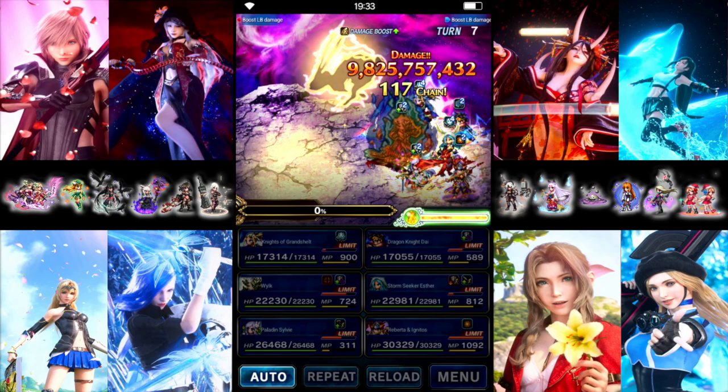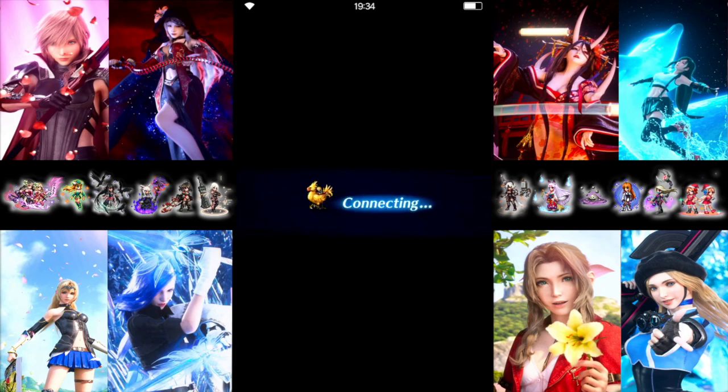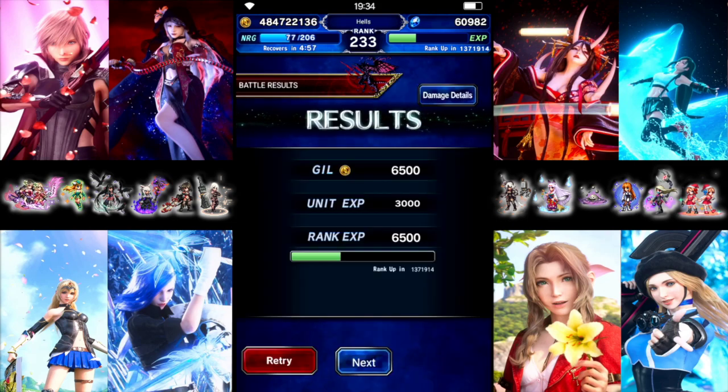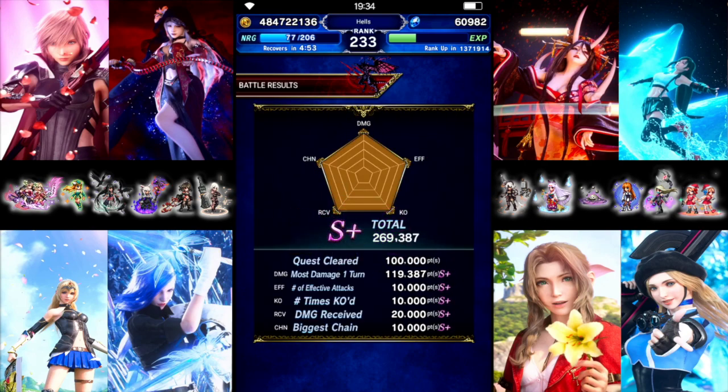9.8 total damage. Let's take a look at the breakdown: 2.3 out of Hero Die, 3.9 out of Ester, only 6.13 from Roberta, Wilk got almost 1. Roberta did less than I thought — definitely room for improvement there. I was expecting at least a 10 from Roberta. But for a first run, not too bad. That's the current high score — we'll see what we can tweak for a better score. Hope everybody enjoyed, have a blessed one, we'll see you next time.